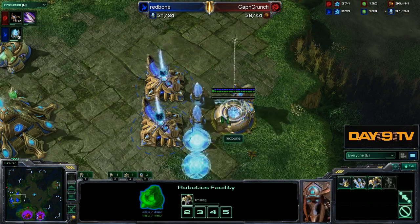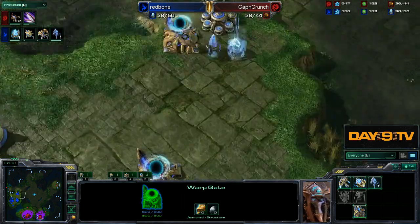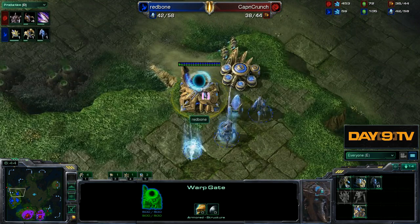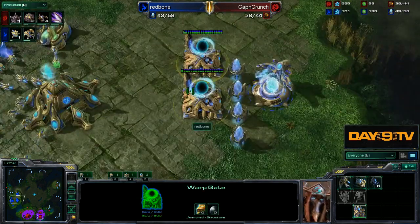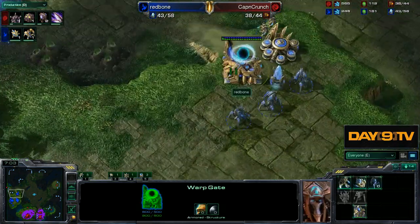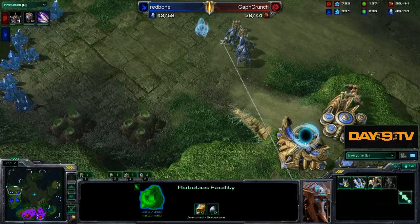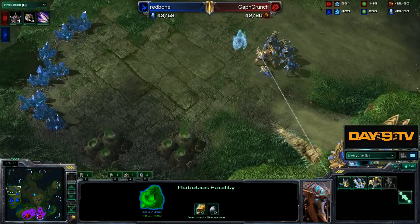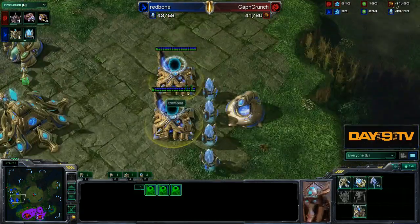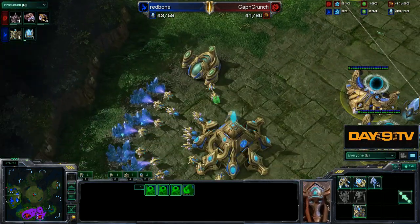He gets an immortal out but accidentally supply blocks himself, which is a little bad — a lot bad at grandmaster, but at Redbone's level it's not a catastrophe. At seven minutes thirty seconds he expands, the same timing as before, and everything is lining up quite nicely.